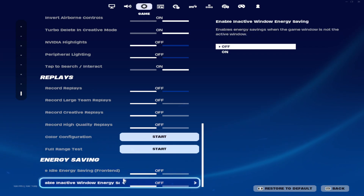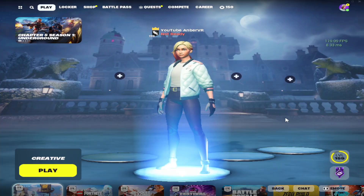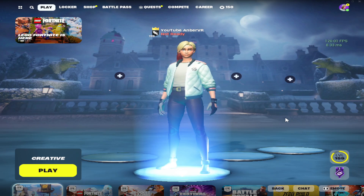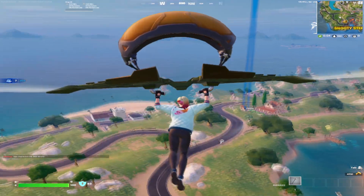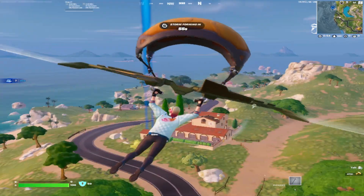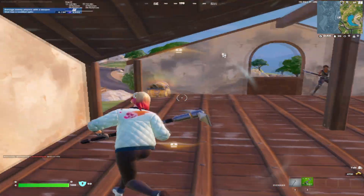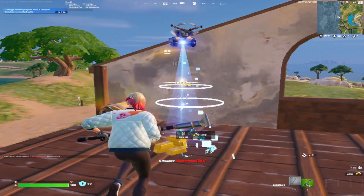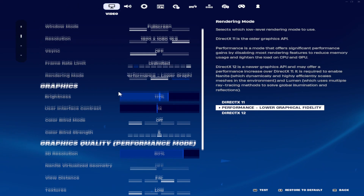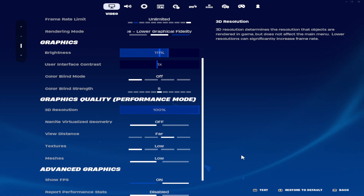Press Escape and restart the game. This is how our game looks after restarting. Let's get into the game uncapped and see the results. Here we are in the game live, landing right now — rocking the stretch res. One thing people might not like is the blurriness. You can see the visibility isn't very clear, but we can fix that. Go to Settings, then Video, and make sure your 3D resolution is set to 100, then click Apply.